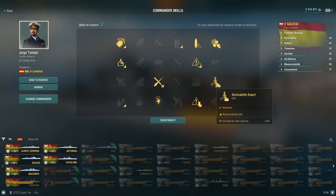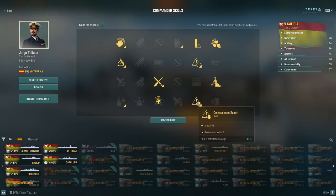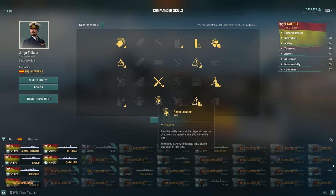I took Demolition Expert and Adrenaline Rush. I did take Survivability Expert for more health because there's no heal at this level, so it compensates a bit — along with Concealment Expert. I also take Radio Position Find — it's phenomenal for finding destroyers and subs when they come to the surface, telling you exactly where they are. This is almost identical to the South American build I did for all the captains there.